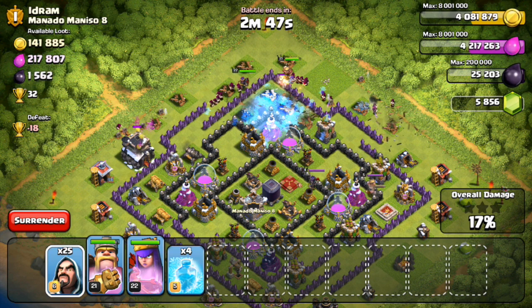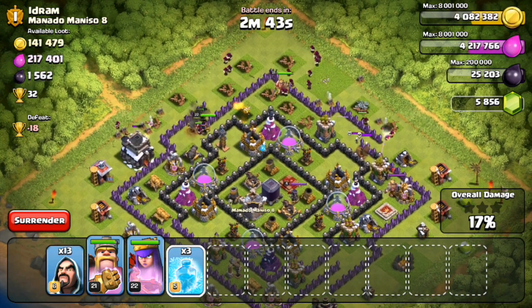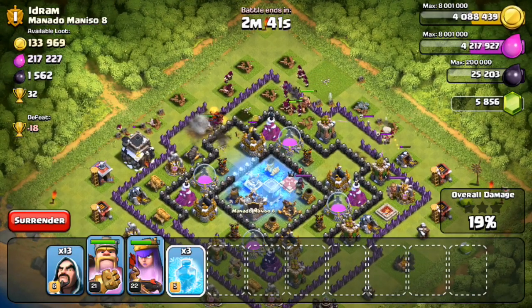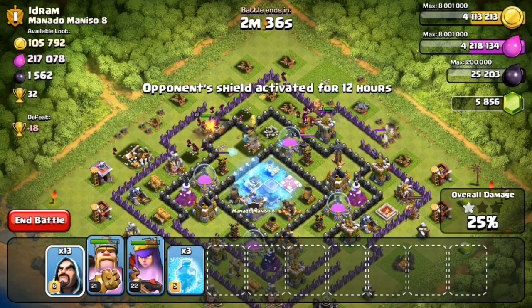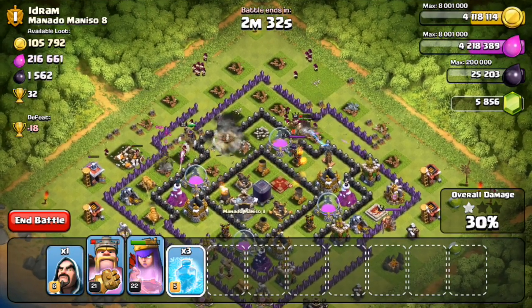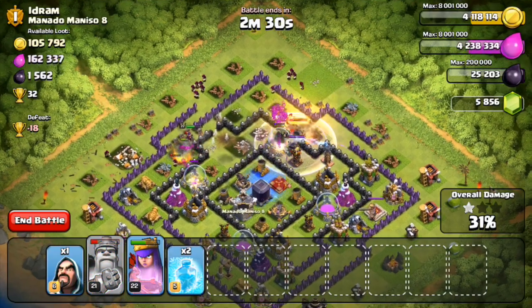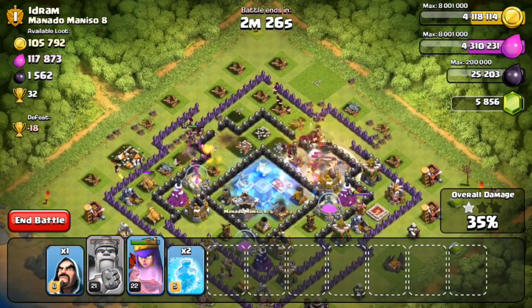Hopefully these wizards will get in here and just start going to town on it. We're going to drop off some more wizards and a freeze spell in the middle on these mortars — only got one of them, which is not going to be too good. Another wave of wizards up here and another spell right there. King's ability — wow, that was really, really close.